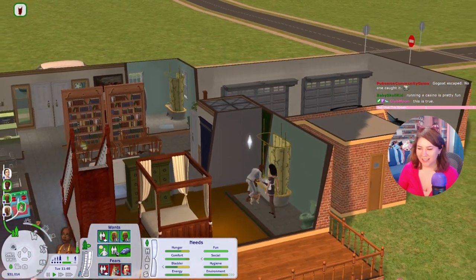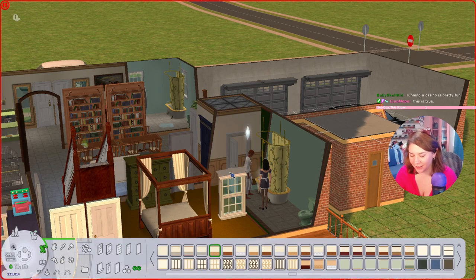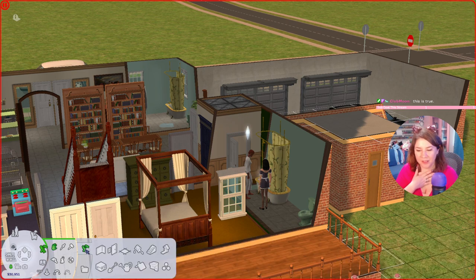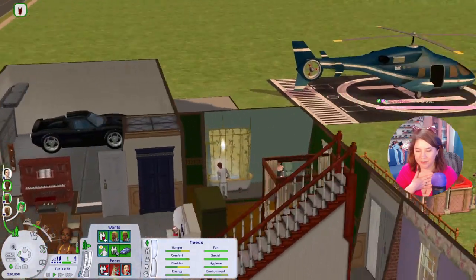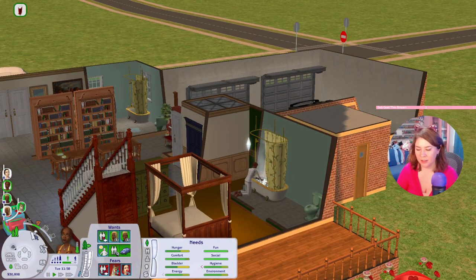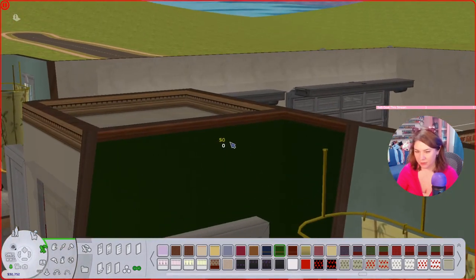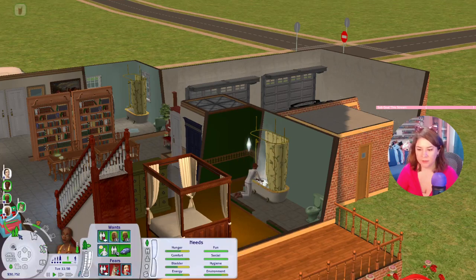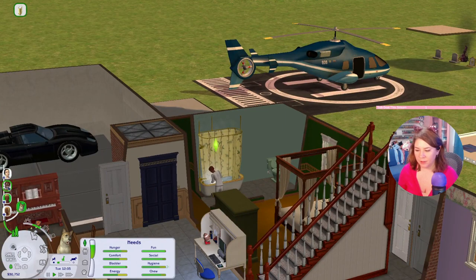Uh oh, we trapped Caitlin! Hang on, I didn't mean to trap you — messed up wall. Okay, there we go, we fixed it. Come on Caitlin, now you're not trapped. That was the wrong color — it's supposed to be green for this green bedroom. There we go, that's better.